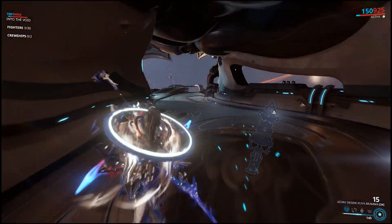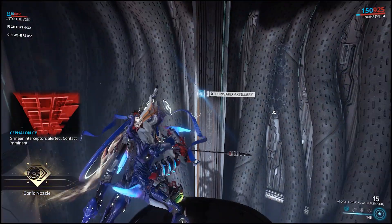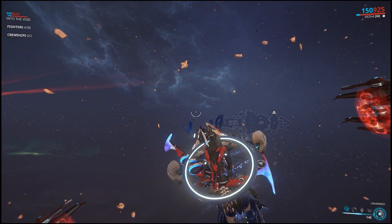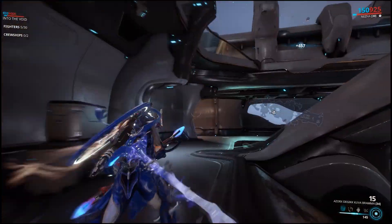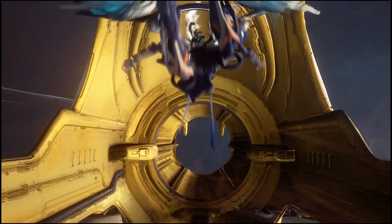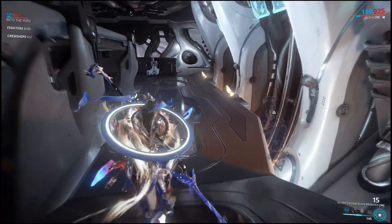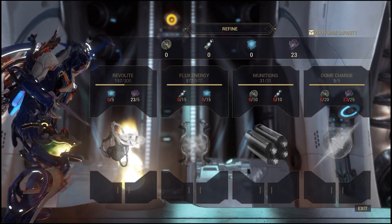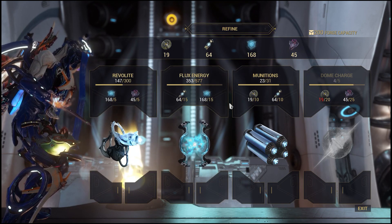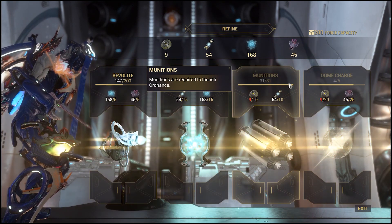Let's get into the Railjack. At the front is where you'll pilot it and shoot turrets. Right behind is the forward artillery, unlocked at rank 5 gunnery, which fires a powerful shot consuming dome charges. Over here are the side turrets — two separate players can control either side simultaneously. In the middle you'll have access to the upper and lower floor of your Railjack. The upper floor is where you'll find the slingshot, unlocked at rank 3 gunnery. On the lower floor at the back end of the ship you'll find your forge, where you'll be able to recharge all elements of your payload. Revolite is used to repair damages using the Omni-tool in your gear. Flux is for battle and tactical avionics. Munitions is ordnance ammo. Dome charges are forward artillery ammo.